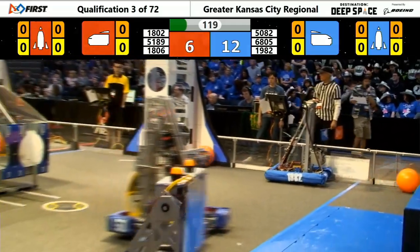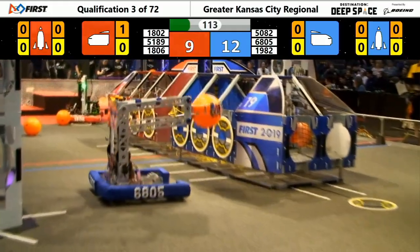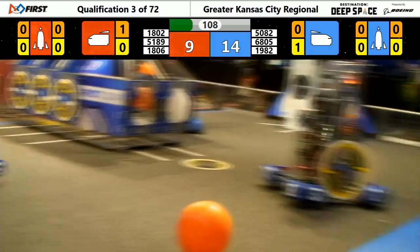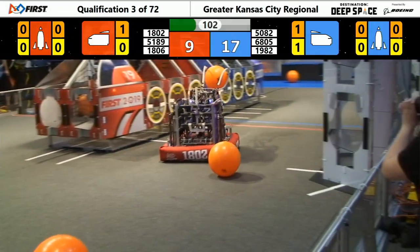Blue side of the field, we got 5082, Northman Robotics, in control of a hatch panel. We'll see where they're going to try and place that one. Their alliance partners, 1982 Cougar Robotics, slotting in some cargo and stowing it away inside the Blue Alliance cargo ship.